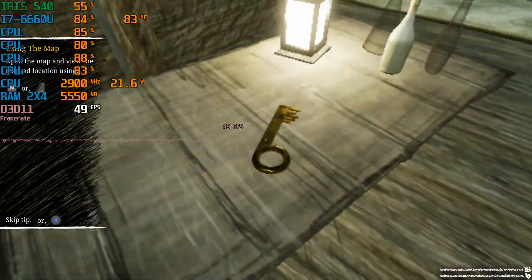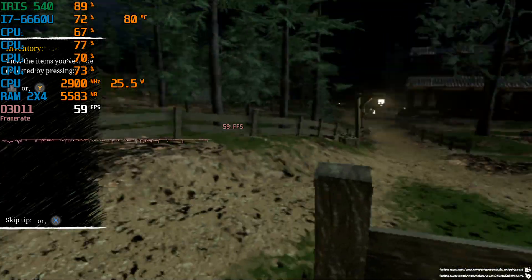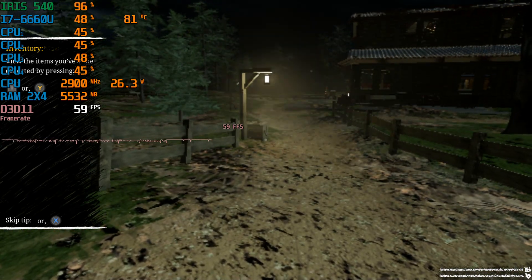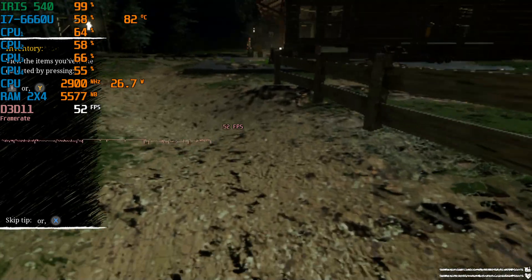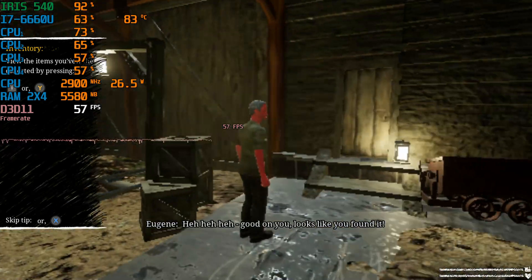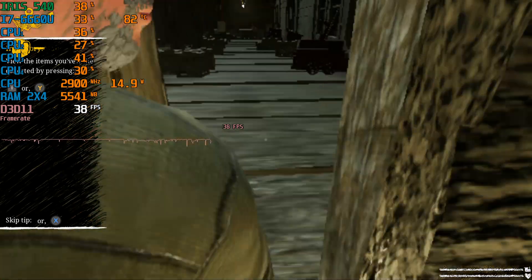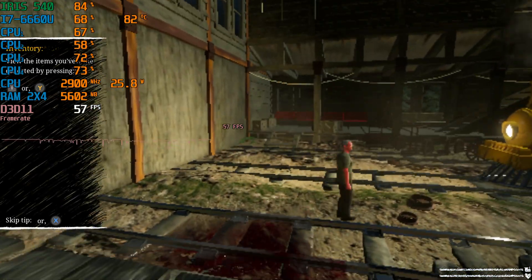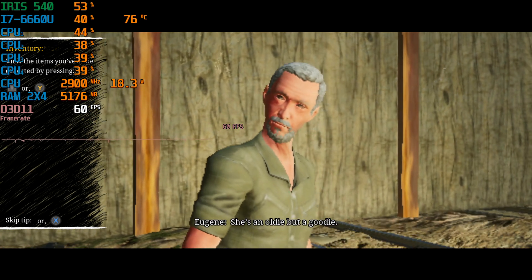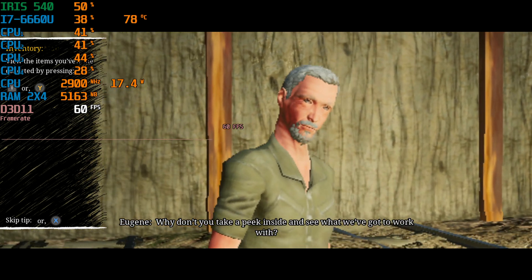Here we go. Good on you — looks like you found it! Open up that door and lead the way! That's what I'm talking about! She's an oldie but a goodie. I'm going to inspect the train's exterior — why don't you take a peek inside and see what we've got to work with?